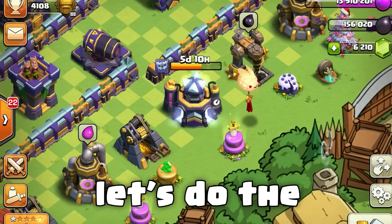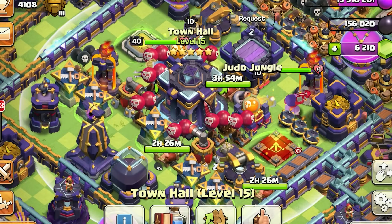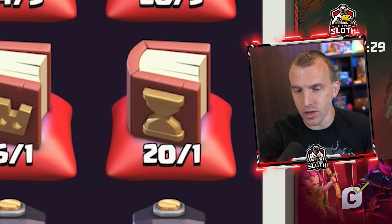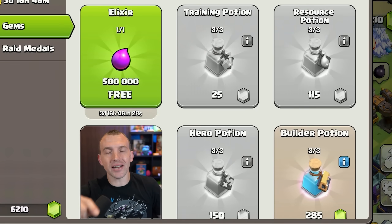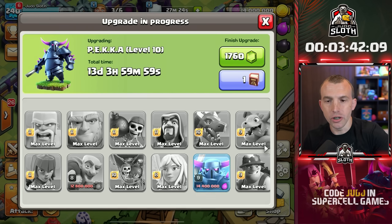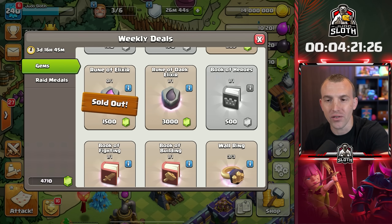Actually, let's do the laboratory first. I only have one book of fighting, but I do have 20 books of everything - let's just use the book of fighting here. Elixir-wise - I remembered! That's why I didn't want to collect the elixir straight away, because watch this: Pekka, done. There's actually a rune of elixir right here in the trader shop, so let's get that before I forget.